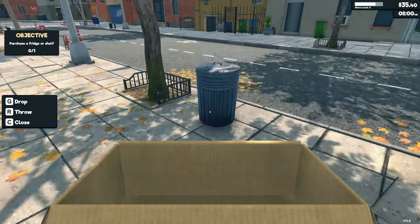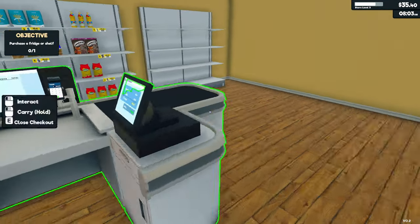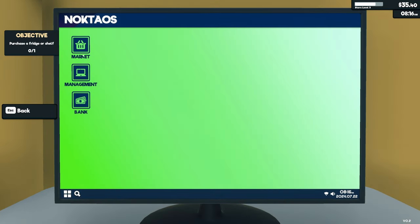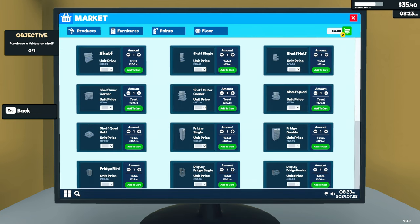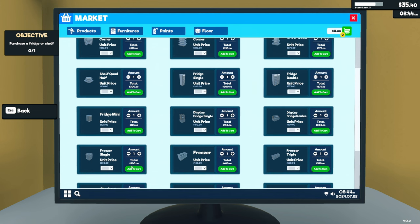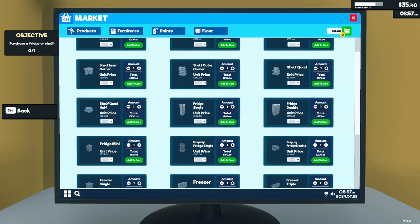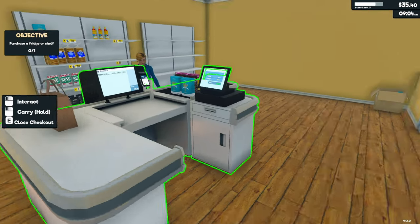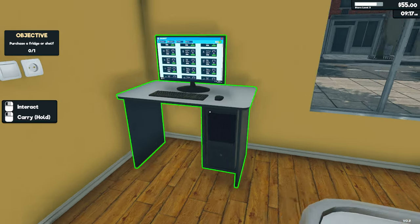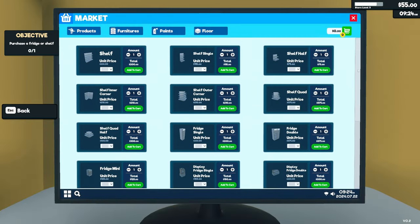We need to save 125 dollars for a fridge so we can buy milk, cheese, and dairy items. Open the shop for day three. In the furniture section, there's a mini fridge for 125, a tall single fridge for 200, a freezer for 300, a single display fridge for 150, and a double display fridge for 200. Which one should we go for?